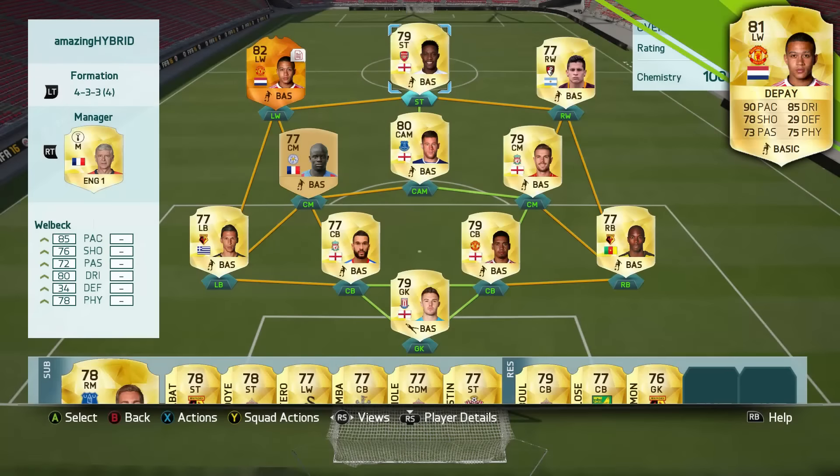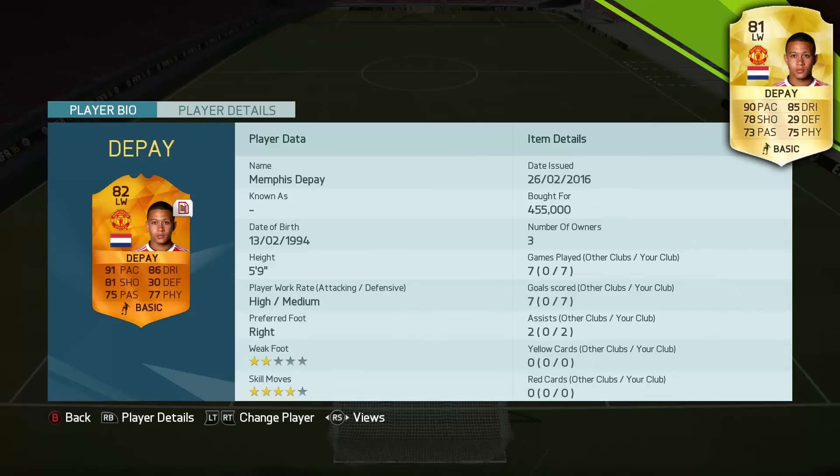Welcome to this man of the match Memphis Depay player review. He got this man of the match card for his performance in Manchester United's 5-1 win in the Europa League. I picked this card up for 455k — he is not cheap and I don't think he'll drop in price much. He's quite a popular player on Ultimate Team. In the 7 games I played with this card he scored 7 goals and got 2 assists, and he is a very fun player to use on this year's FIFA.